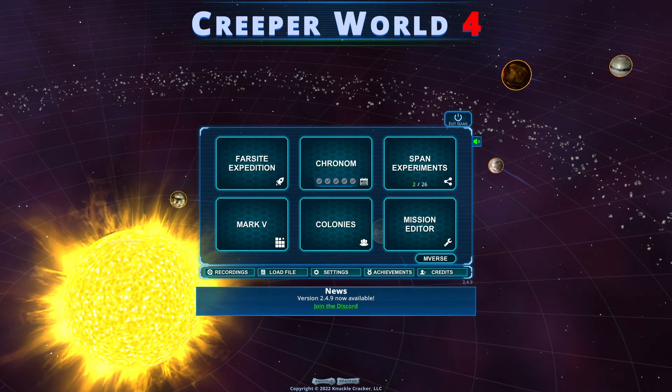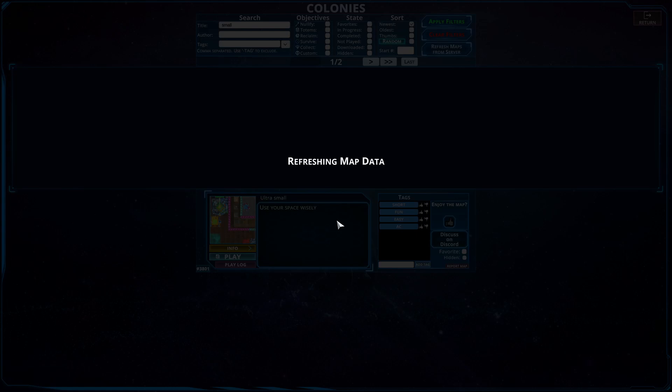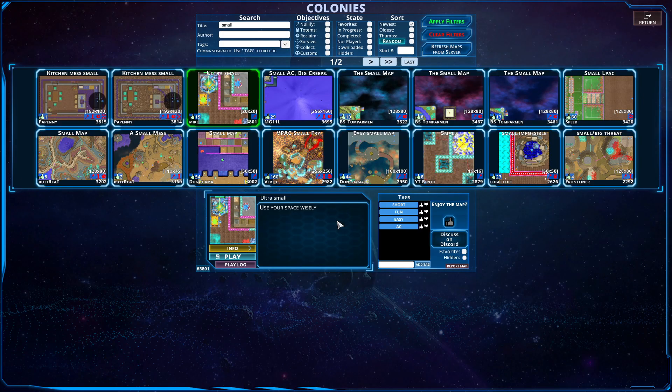Hello everybody and welcome back to another episode of Creeper World 4. We are back heading into the colony section yet again for a series of small maps. There are going to be four small maps starting with ultra small. Can you use your space wisely? Let's see if we can.